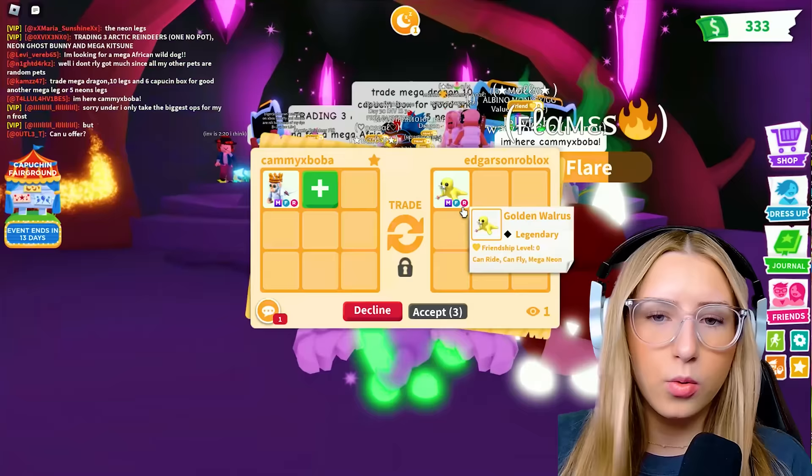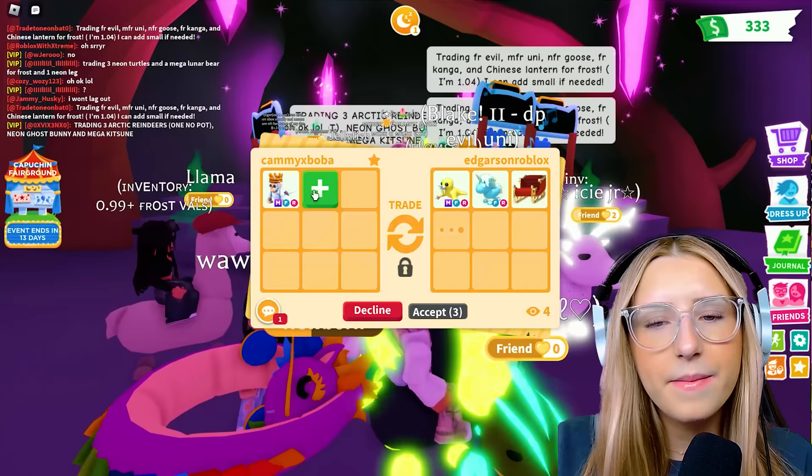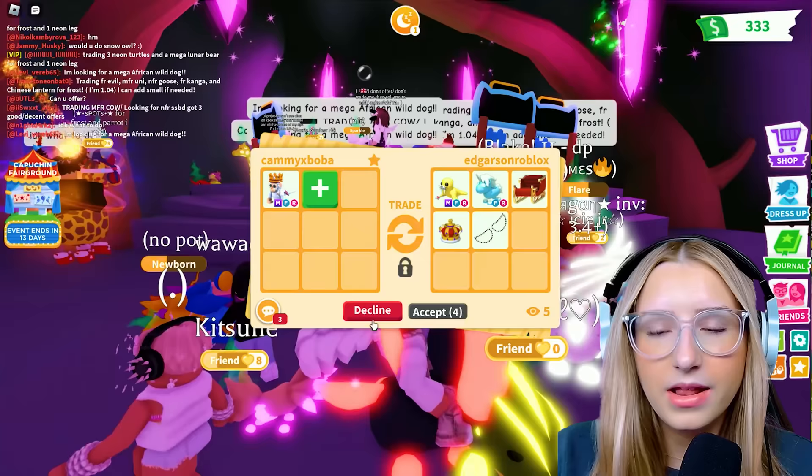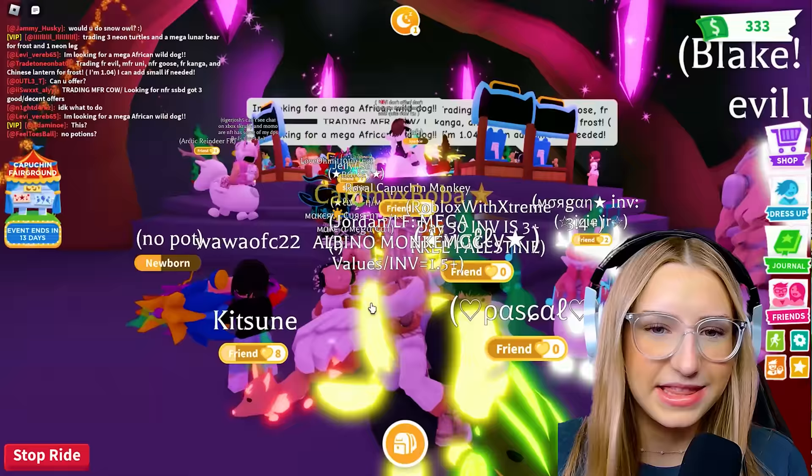A mega golden walrus for my mega royal. It's like cool, but I don't know. I just love having my mega albino - I just can't not have one. It's pretty good, but I'm declining just cause I don't like the walruses too much.